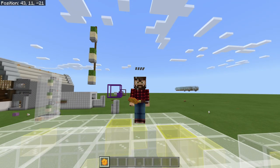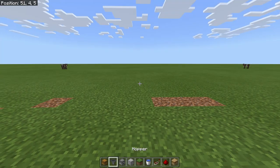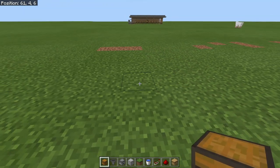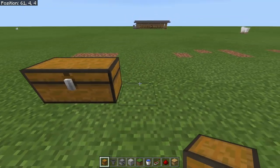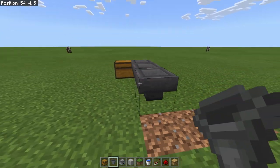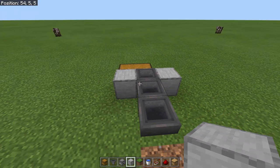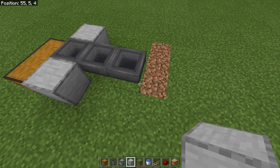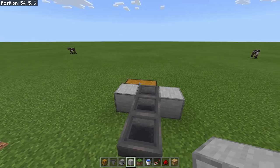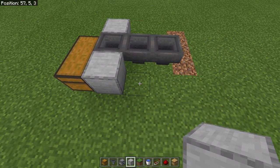Alright, let's jump into the tutorial. We are going to start with the collection system. Go ahead and place down a double chest, then run three hoppers right into that chest. This particular module is going to be 17 blocks wide, but you can make it as wide as you prefer. I'll go eight blocks in each direction from center and fill in the floor.